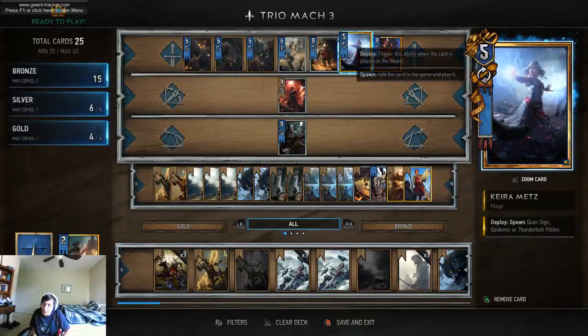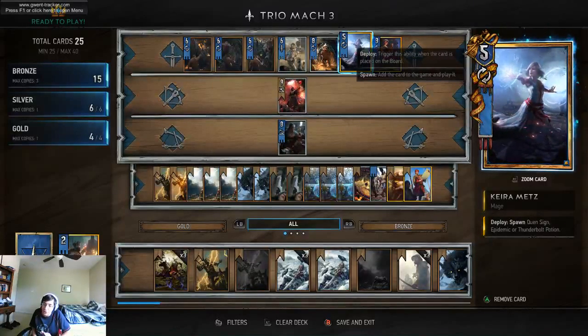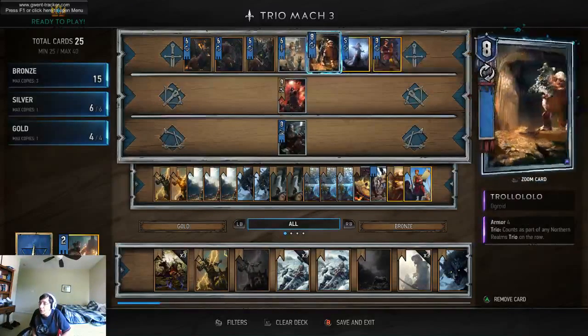Karamence — you'll usually use Quensine on her. Sometimes you'll use Epidemic for control or Thunderbolt Potion. Epidemic will get rid of Axemen and a few other annoying cards. Grave Hag is one of them.